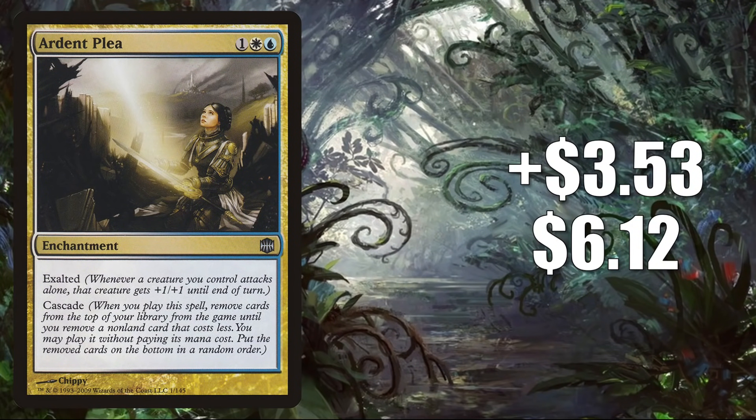Number 8 is Ardent Plea. This goes up $3.53 this week to $6.12 for a 136% increase. This is another card that traditionally has seen a little Commander play, but now it is showing up in some Modern builds with new cards from Modern Horizons 2. Specifically, it's found in new Cascade builds made possible by the reprinting of Shardless Agent in that set, making it Modern legal. These decks also run other reprints and new cards, including Crashing Footfalls and Living End.